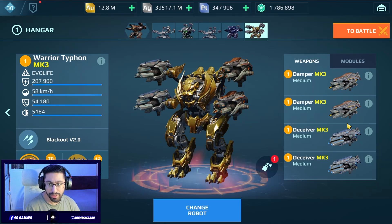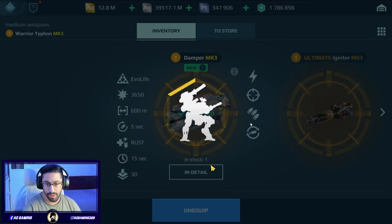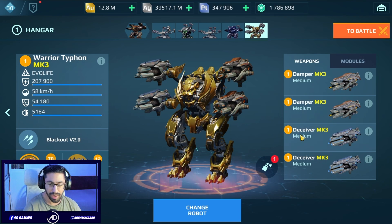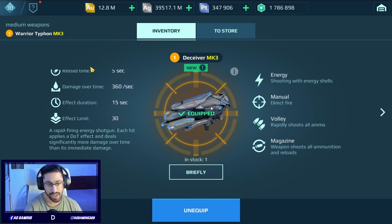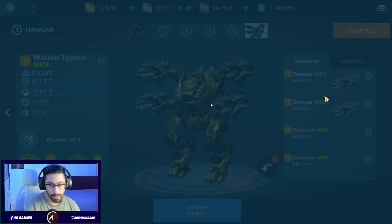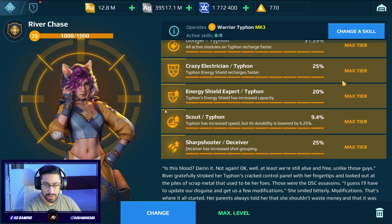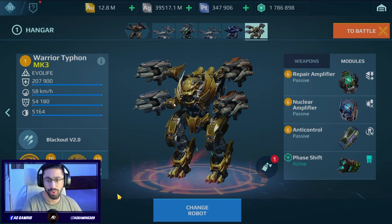In today's video I'm gonna test out the new Dumper and Deceiver weapons at max level on the Typhoon. This is the Warrior Typhoon. The Dumper has a rushed effect and both of them are energy machine guns. The Deceiver has a DOT effect and corrosion power. We also have the River Chase pilot, and both weapons have the sharpshooter skill, making them even stronger.